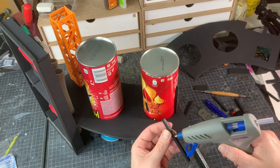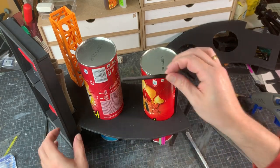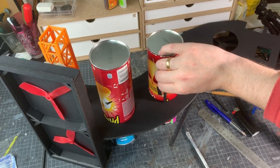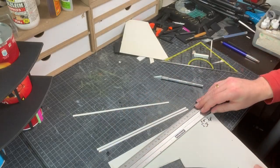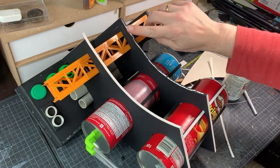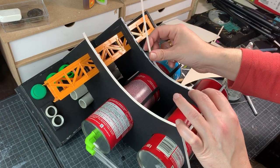Five millimeter strips of foam board in between the platforms give them some support — about four per Pringles can should be enough. The second platform was attached the same way as the first. Then it's time for a bunch more detailing: first step is to get rid of all the ugly sides of the foam board using strips of five millimeter thick cardboard, cut to size and glued in place with a little bit of PVA glue.